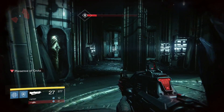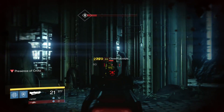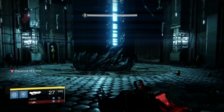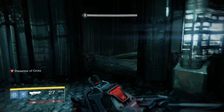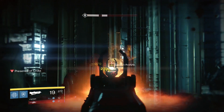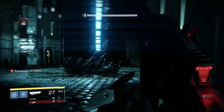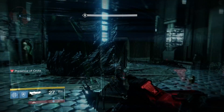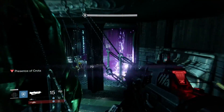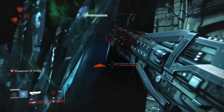However, in Crota's End, this weapon can be very, very useful. On normal mode, you need a Chalice of Light to heal, and on hard mode there is no Chalice of Light — so you either need this weapon or an armor piece to regen health. I strongly recommend using this with Hunger of Crota if you have them both for Crota's End. If you don't have them both, I would just recommend switching between the two, picking up your heavy ammo last and then switching back to your rocket launcher once you've healed.